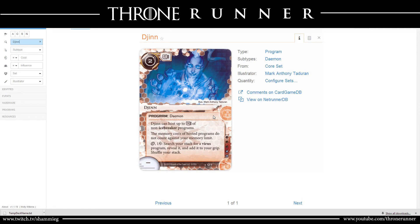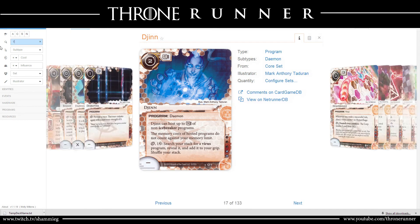The virus search from Djinn is a very solid reason to choose Chikana. And yes, The Source does benefit you as the runner: if you're playing against a fast advance or NBN Rush deck, the corp is no longer able to Biotic Labor and score out of hand, because they'll need five clicks to score out of hand instead of the four that Biotic Labor gives you.